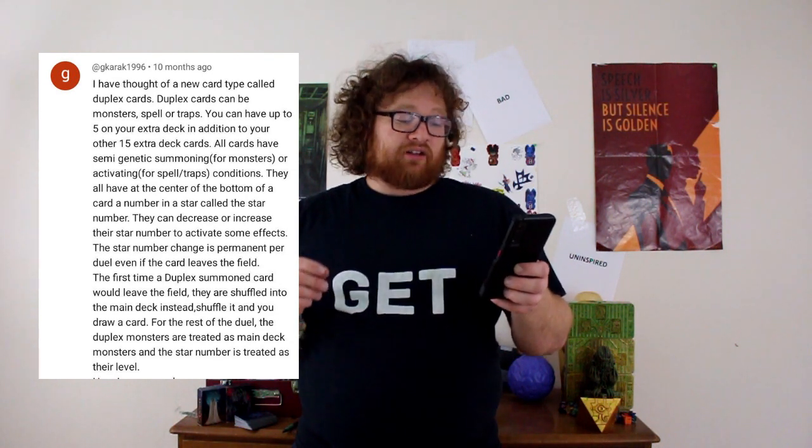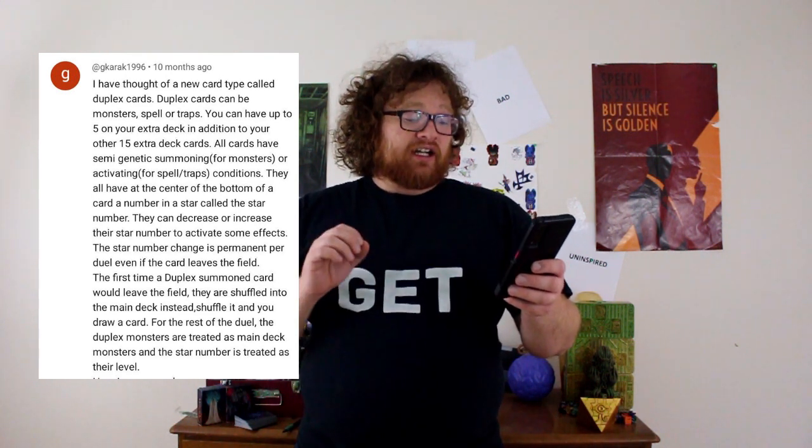I feel like it should probably just take up the space that it takes up. All cards have semi-generic summoning for monsters or activating conditions. They all have at the center of the bottom of a card a number in a star called the star number. They can decrease or increase their star number to activate some effects — the star number change is permanent per duel, even if the card leaves the field. The first time a duplex summon card would leave the field, they are shuffled into the main deck instead, and you draw a card. Duplex monsters are treated as main deck monsters and the star number is treated as their level.